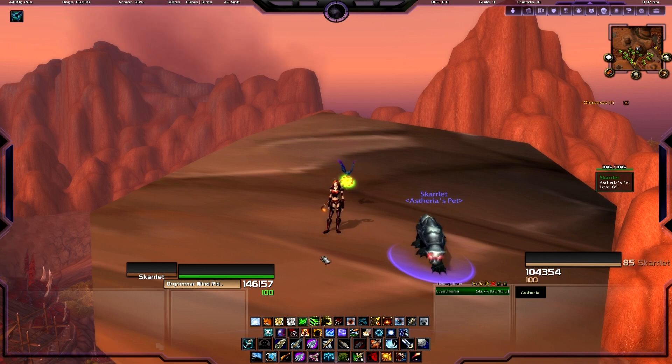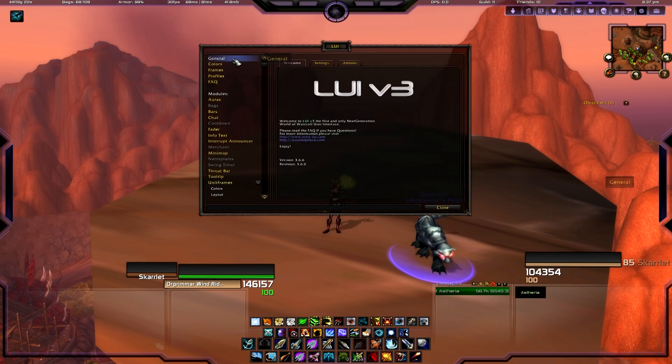The first thing we're going to do is go up to this little corner. There's a little cogwheel, and if you hover over it, it says LUI option. Click that cogwheel. When it first comes up, you'll see it just says LUI. There are a number of options including colors, which can be really exciting when you change the look of your whole UI, as well as Aura, Bags, and all different options in the UI settings.